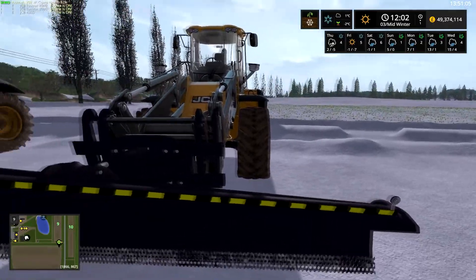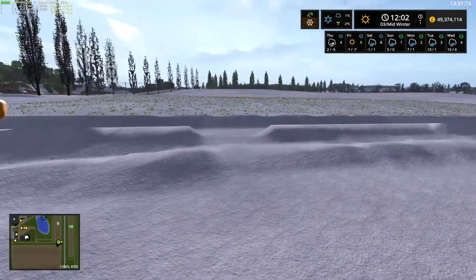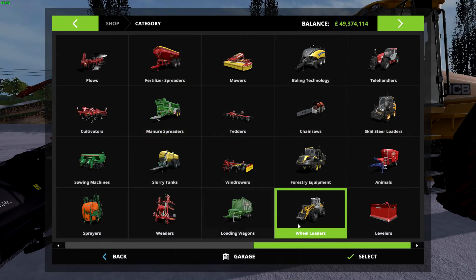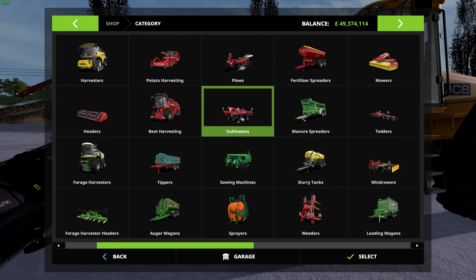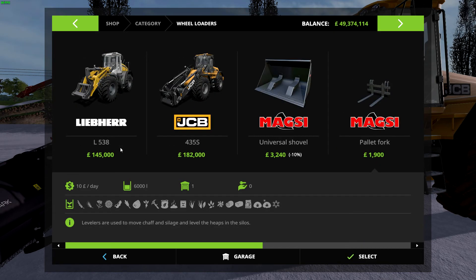This video came about because I was doing this and I mentioned it in a reply to Ice, because he likes to look at the Bio Belt — and I don't blame him, I like to look at that too. I said I've got a snow blade as well and he was interested in that, so I thought I'd show that off as well. We'll have a quick look in the store. The tractors are all JCB 8s. The blade will only work on wheel loaders at the moment and I've just got the JCB wheel loader to keep it all even.